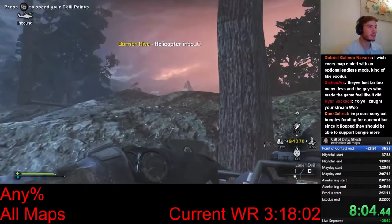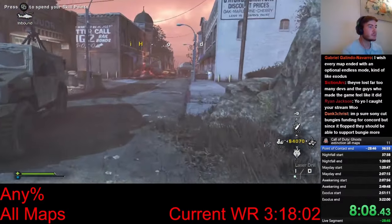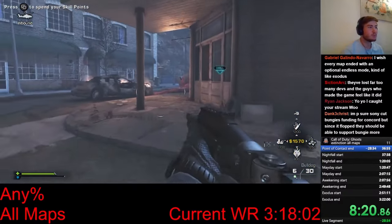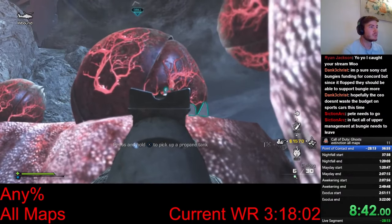We go out of bounds and get to the second area. We take the drill with us and set it up about here. We ride a Bulldog, because the Bulldog is the most damage per second gun in the map, and I'm going to shoot the hive out with it.